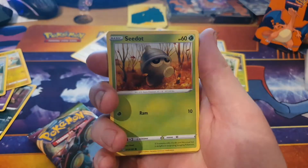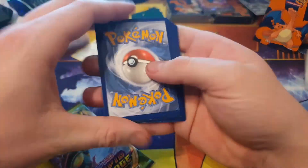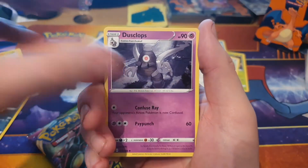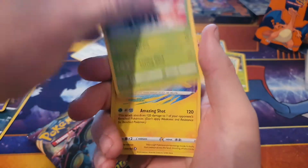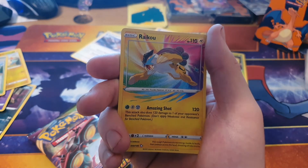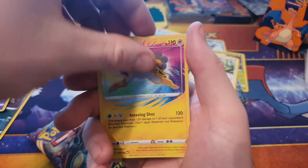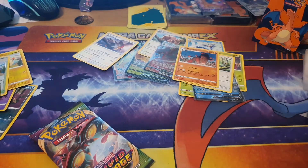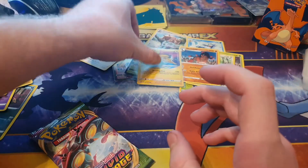Onto Vivid Voltage — second to last pack of the opening. I hope you guys have enjoyed the video. Make sure to comment, like and subscribe, and hit the bell icon so you get notified. There's your code card. Energy, Dustox, Shuckle, C-Dot Electric, Clefairy, Flaaffy, Yanma — Raikou Amazing Rare! Yes! Get in! I needed that as well. If we can get Celebi in the next pack I will happily shave my hair off and jump out my window.